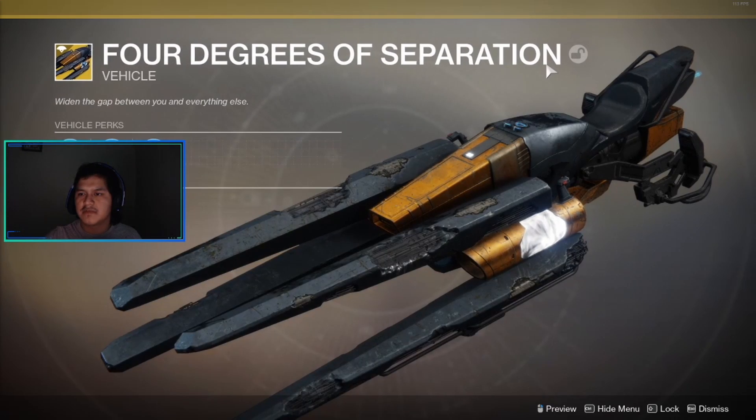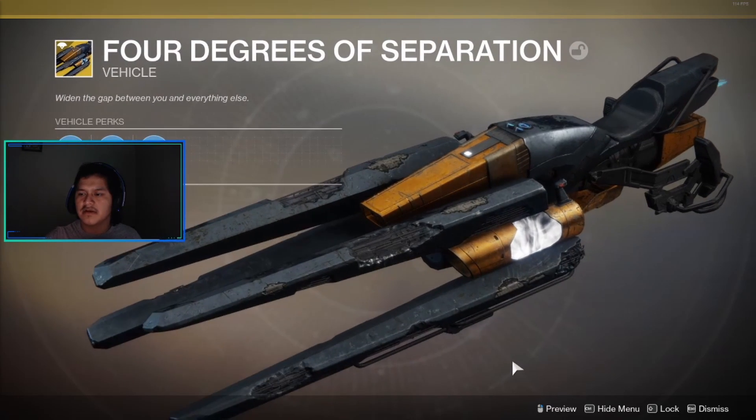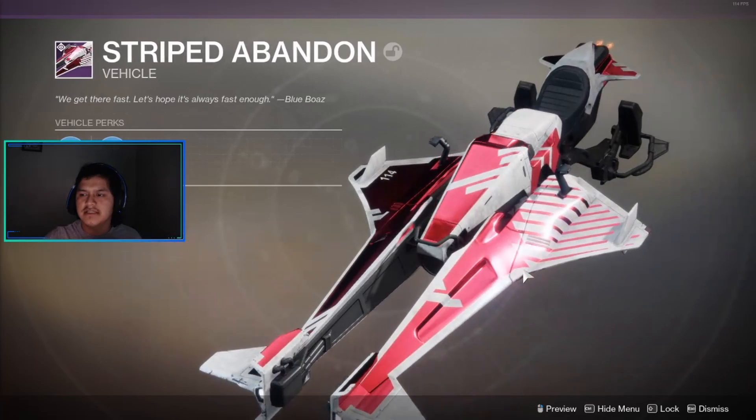This is the ship, this is the ghost shell — Four Degrees of Separation. And an exotic sparrow, this is what it looks like. This is the other sparrow, and finally this is the last sparrow.